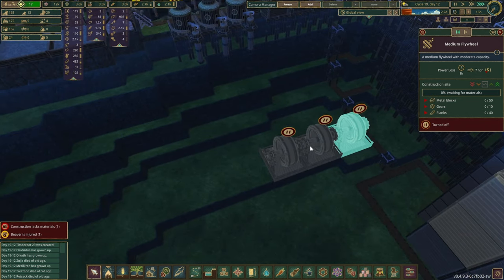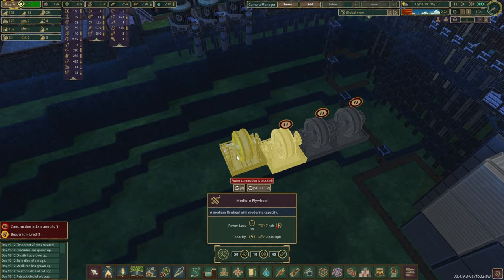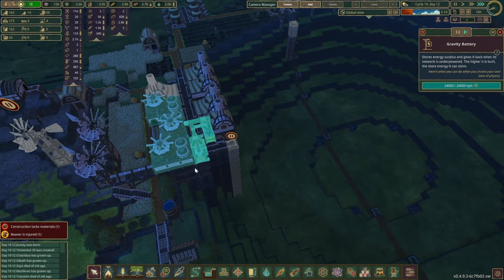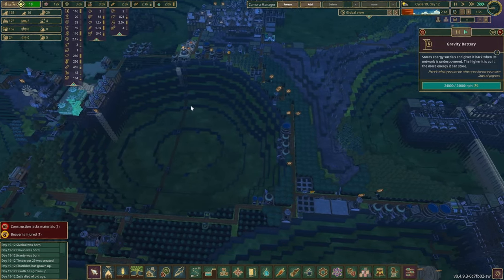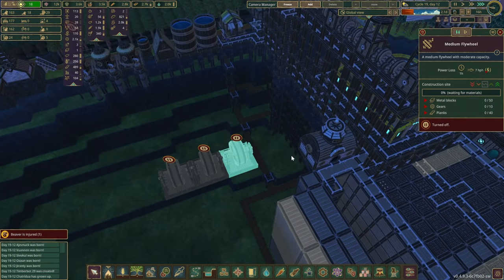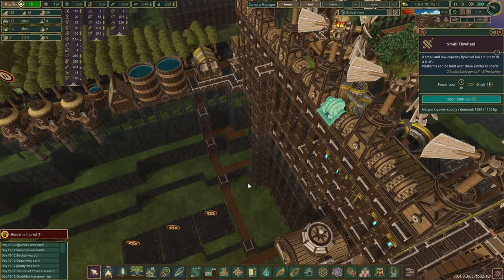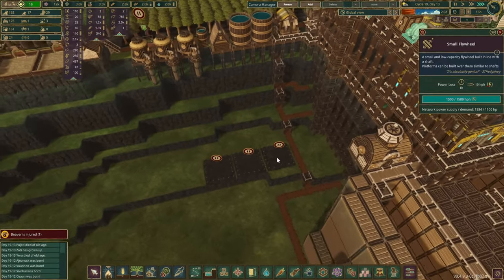I'd like to have something underwater just storing a bit more power. This one holds about 20,000 hamster power. Comparing it with the gravity battery over here — this one is 24,000 due to the height. Having at least three or a few more would be quite substantial for us because the small ones are only holding about 1,500. That's quite a lot of power actually — and there's quite a few of them here as well, which is pretty lovely.